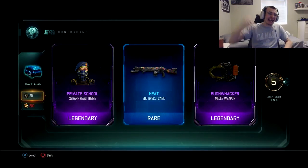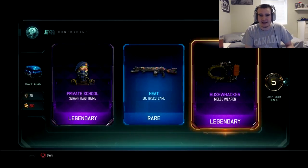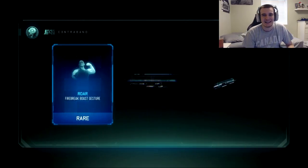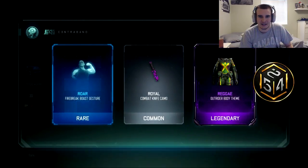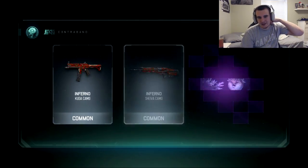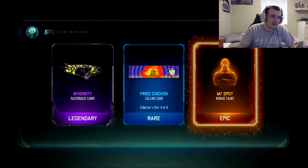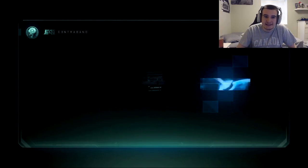Bushwhacker melee weapon! That's number three already — and we're not even a third of the way through. That is a good melee weapon; that's basically the chainsaw. Frickin' awesome. I hope this guy loves his inventory after this because holy crap, we already got three weapons so far. We're on pace to get like nine or ten — not trying to jinx it. That's usually how my luck goes: good at the start, bad at the end, or vice versa.